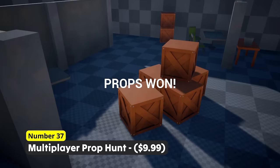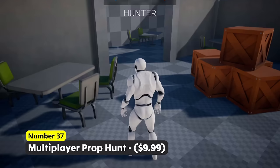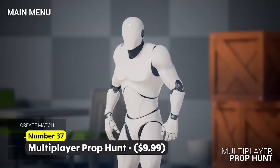Where do they hide? I can't find them! Number 37: Multiplayer Prop Hunt. This delivers you a fully functioning game project with a main menu, a health system, a lobby system and some other features like a countdown, a timer and all those little systems to make this game more appealing and compelling to play.